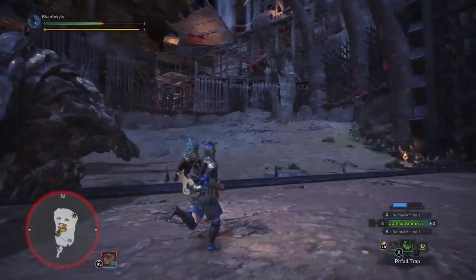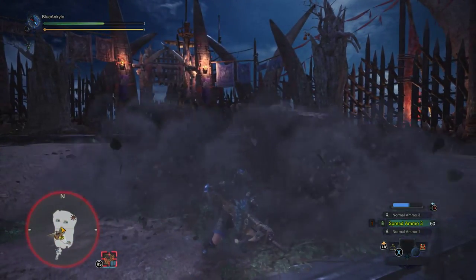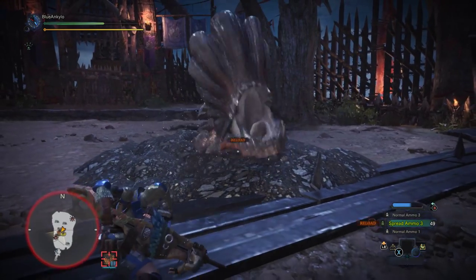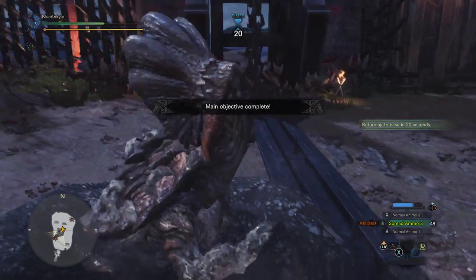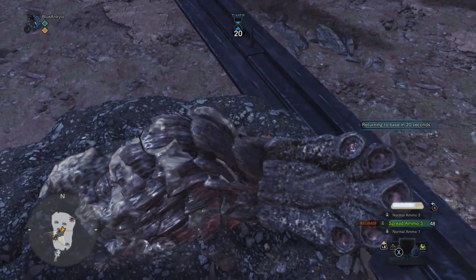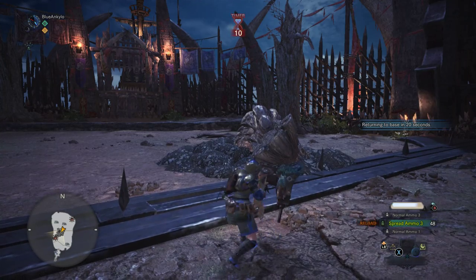They actually gave us a couple traps — I totally forgot. We're going to throw him in a pitfall. I forgot I could have used these — these would have helped out a little bit. All we gotta do is get him to walk into the trap and then just shoot him. He's dead! That's good. If I'd used the traps earlier, I could have used them with the wyvern fire or something.